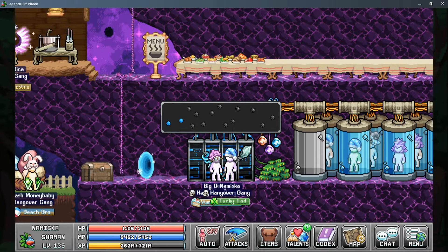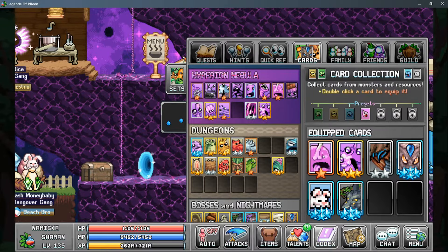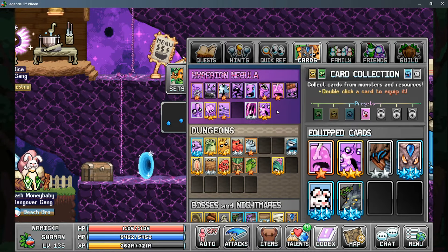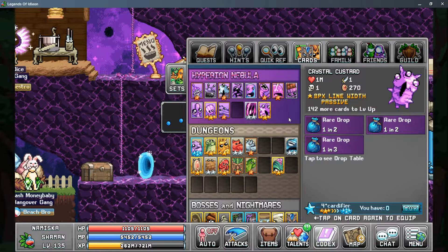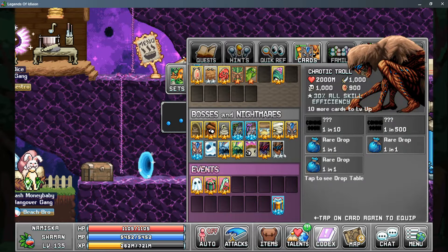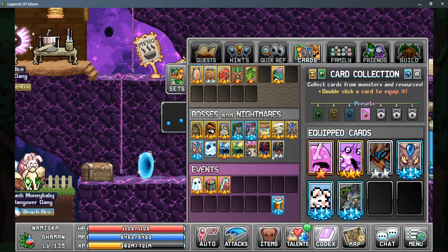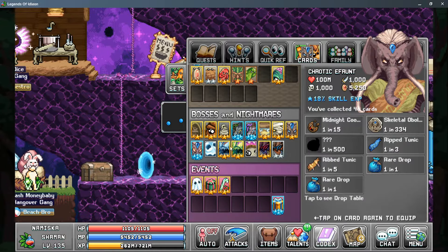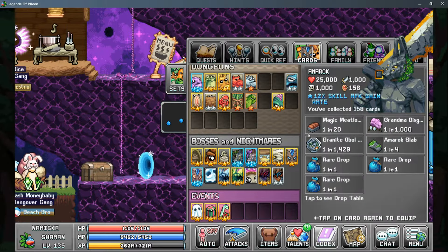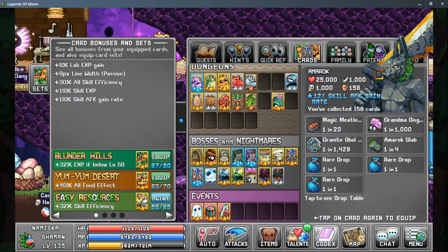For cards, priority starts with World 4 mobs. The Gelatinous Cuboid card gives more lab EXP gain. The Crystal Custard card gives more passive line width. The Chaotic Troll card, if you've unlocked it, gives 30% more efficiency to all skills. The Chaotica Font card gives more skill EXP gain, and the Bunny and AMRAC cards both give more skill AFK gain rate. For card sets, the Easy Resources card set gives the biggest benefit to skill efficiency.